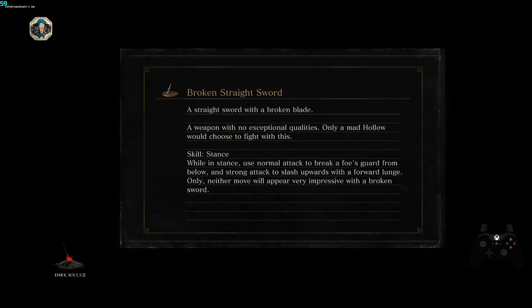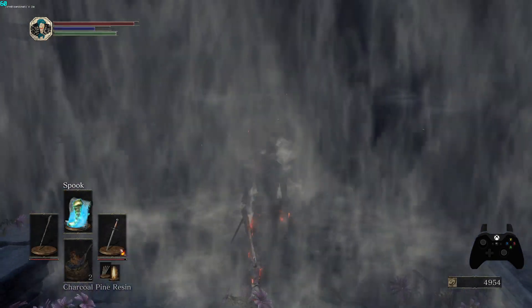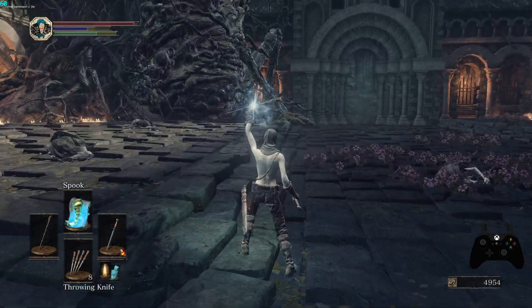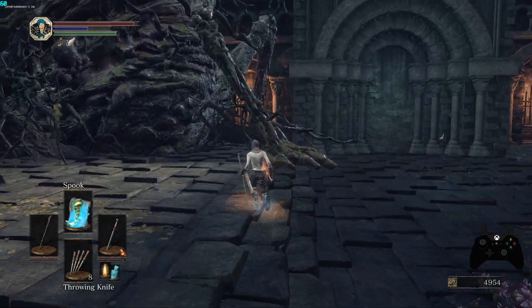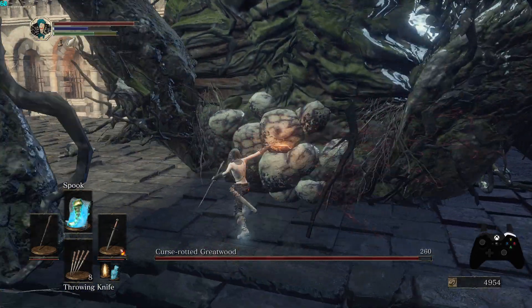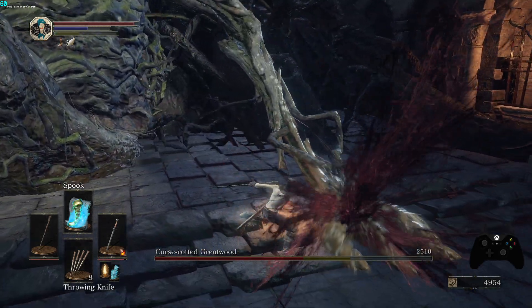On the actual Greatwood fight — unfortunately I can't skip straight to the second phase because a one-shot will just kill Greatwood itself, not the axe. So I'll need to kill Greatwood as we kill it in All Bosses every time.